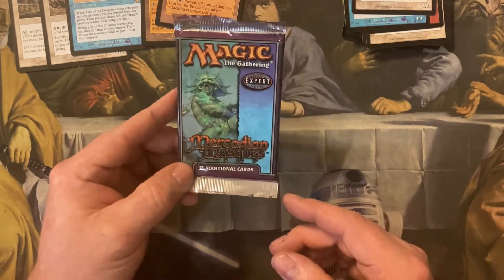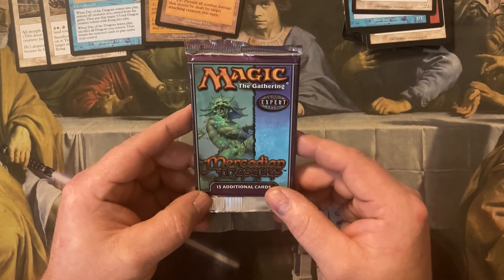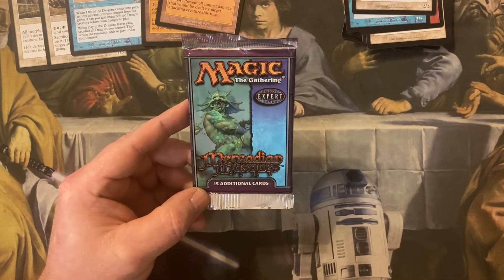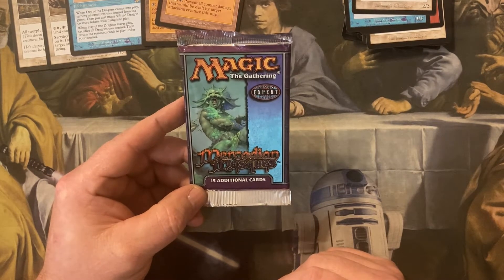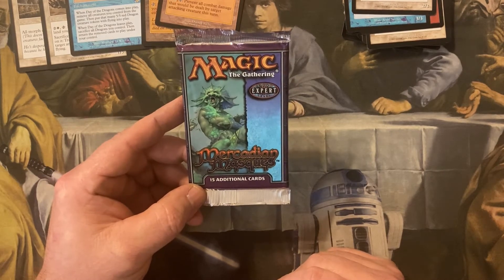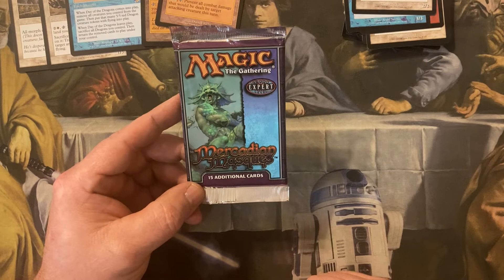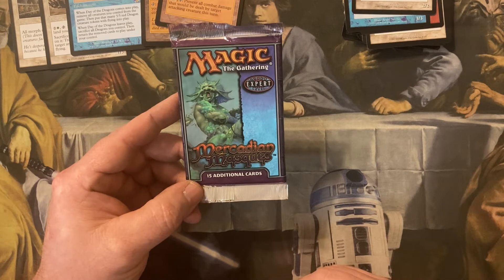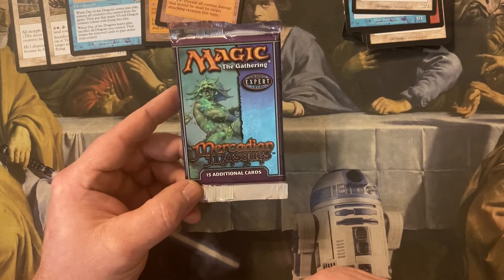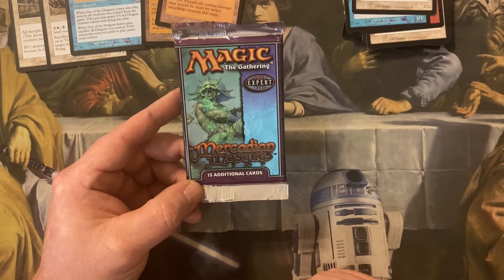Last for this video we have a Mercadian Masks from 1999. This is where, if we're going to end up with any value out of this video, hopefully it will be in this pack. Our big hitters in this set for the rares are Rishadan Port — a regular Rishadan Port is running at about $60 right now, and if you manage to get a foil you're looking at about $2,000. Food Chain is our other big hitter, with the regular at around $50. The foil has a market value showing about $250, but the current lowest listing on TCGPlayer — the website I use for pricing — is around $700.